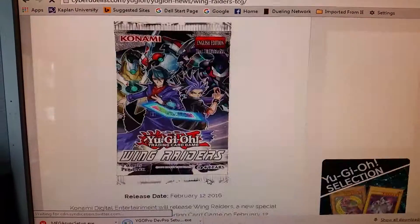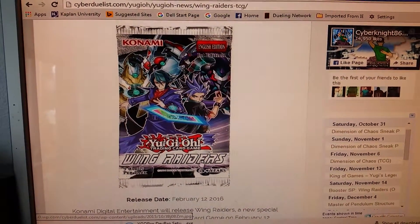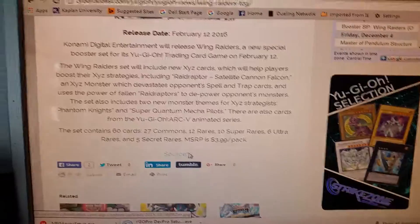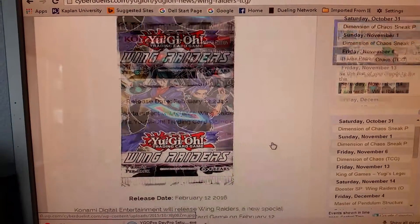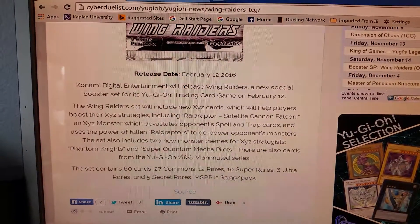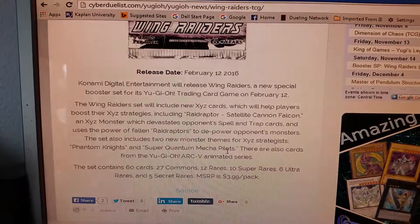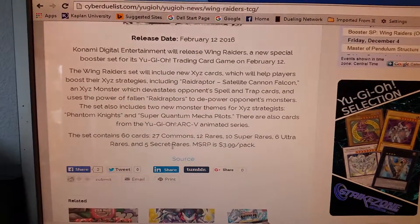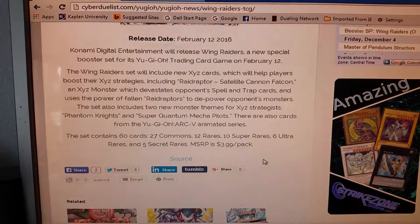And then there's Wing Raiders — pretty cool, I really like the name of it, it sounds pretty cool. Wing Raiders. So it's going to be containing Phantom Knights and Super Quantum Mega Pilots — about time we found Phantom Knights. And a bunch of new Raid Raptors. It's going to be a 60-card set: 27 commons, 12 rares, 10 Supers, 6 Ultras, and 5 Secret Rares. I like the artwork on it though. I'm still wanting to see when Arc-V is coming out for us in the U.S.